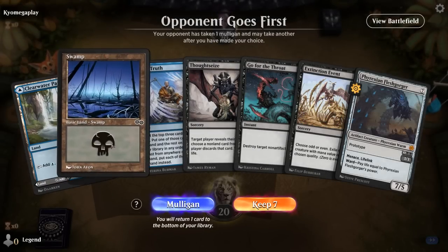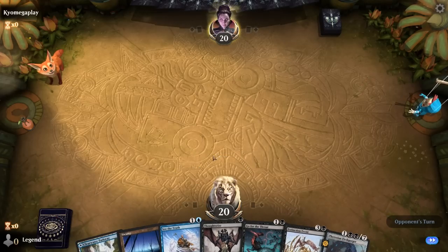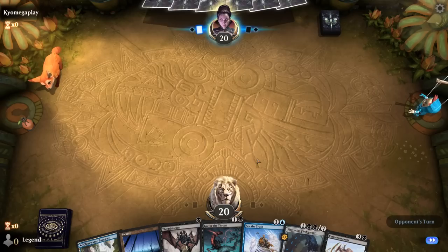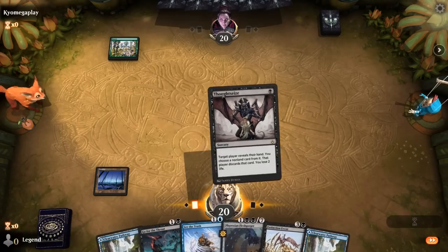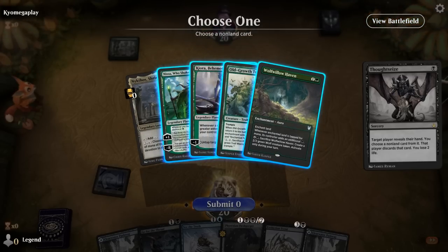Okay, we're on the draw. While we don't have any of our two-card combos, we still have some good interaction so we'll try it. We can Thoughtseize turn one, See the Truth turn two to maybe hit our land drops, and if we find a few lands, Arcane Proxy would be great. Opponent is on Green Devotion, so Extinction Event can be great. We're pretty weak to Planeswalkers, so either Nissa or Kiora could be the pick.